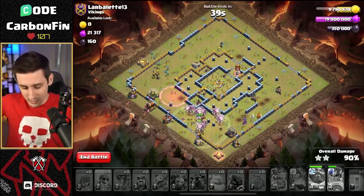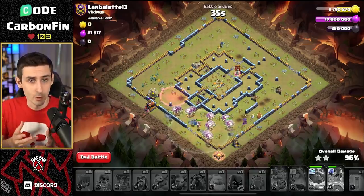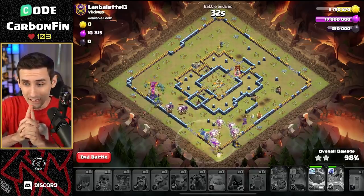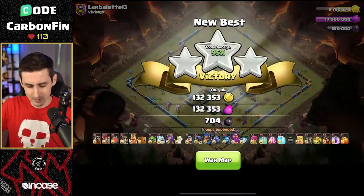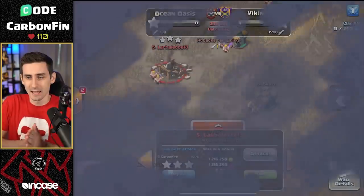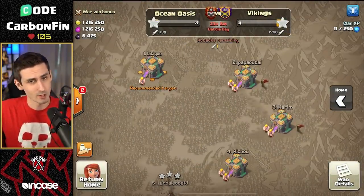First attack in the books. Next one we may try could be bowlers, or some queen charge baby dragons — mixing some things up. But a great start here. It is a triple — put it on the board. And that's a good way to start off this war for Ocean Oasis.